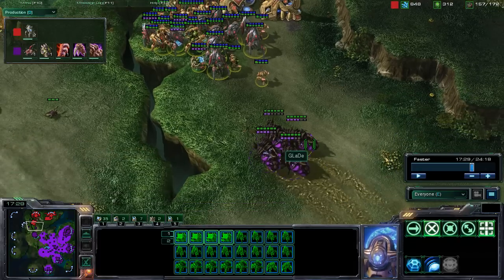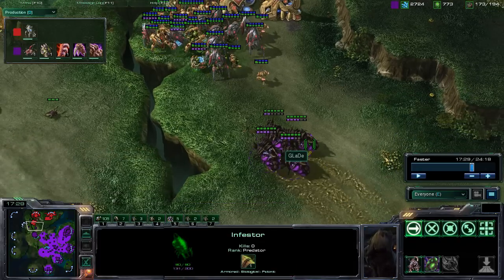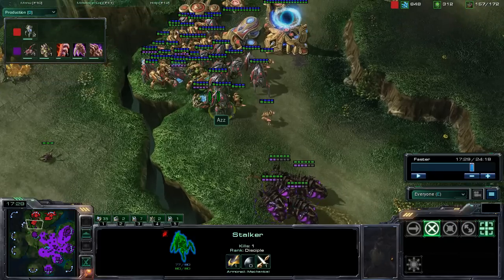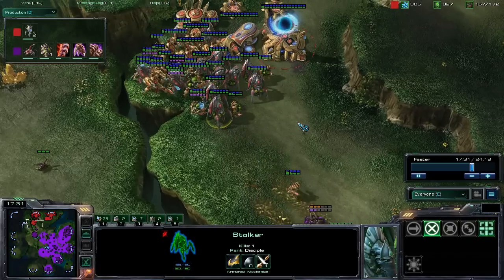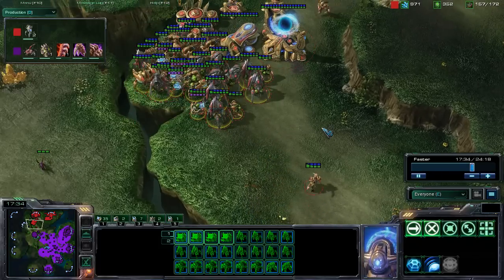Hello everyone, this is Crota giving you part two of game four between Glade and Az here on Lost Temple. Glade is the purple Zerg player, meanwhile Az is the red Protoss player, in a best of seven series. In comes that nice fungal growth with all those units in the back unable to do anything.